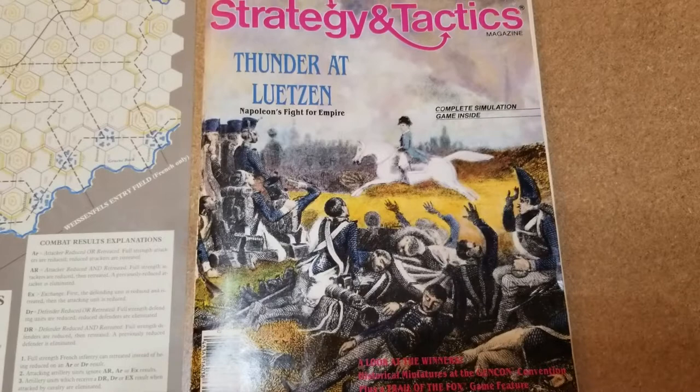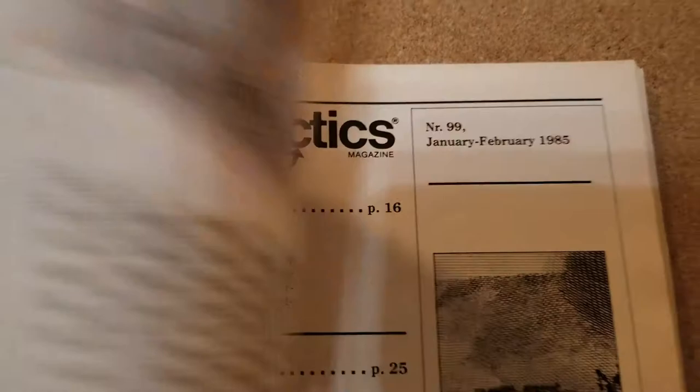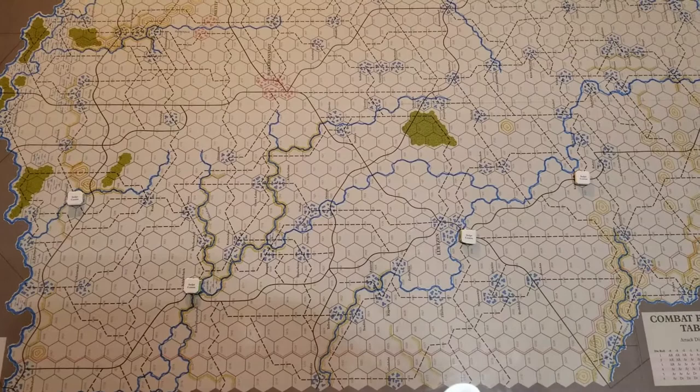We're going to start Strategy and Tactics magazine number 99. We're going to play Thunder at Lutzen, which I believe was in 1979. The magazine date was January/February 1985. It's a 122 by 34 inch map, and you can see there's only four units deployed — that's Prussian cavalry, and they're pretty much going to be a delay for Napoleon's guys coming on.